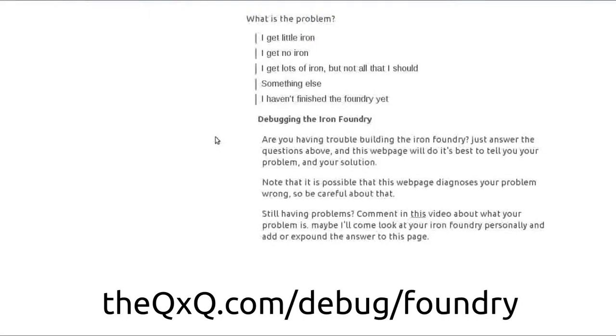Hello everyone. I have created a web page to help anyone with problems building the iron foundry, or if you have questions like can you replace the glowstone on the ceiling with torches or things like that. That's what this web page is meant to do. It'll help answer common problems and common questions. I don't actually have it answering questions like the glowstone/torch thing yet, but I do plan on adding a section for that. Basically, if you want help with the foundry or anything, that's what this is here for.